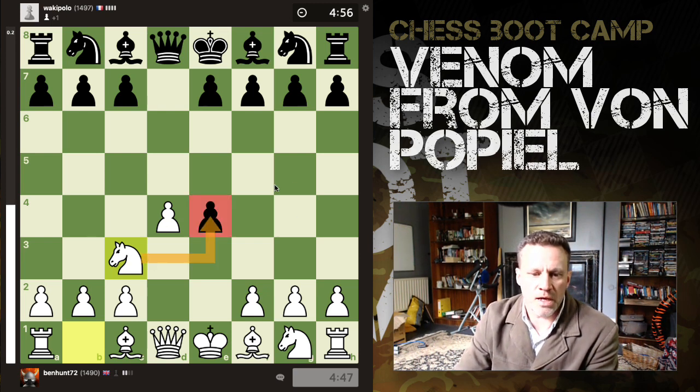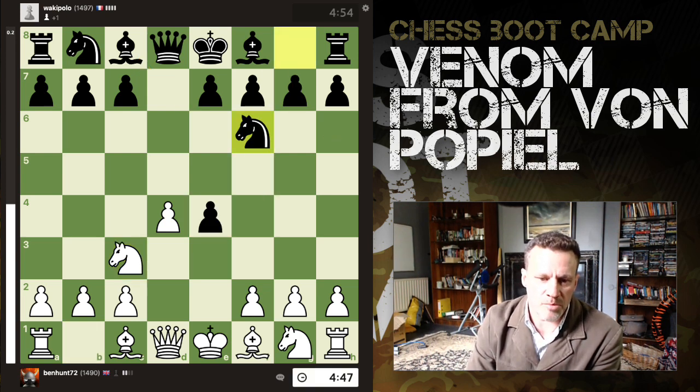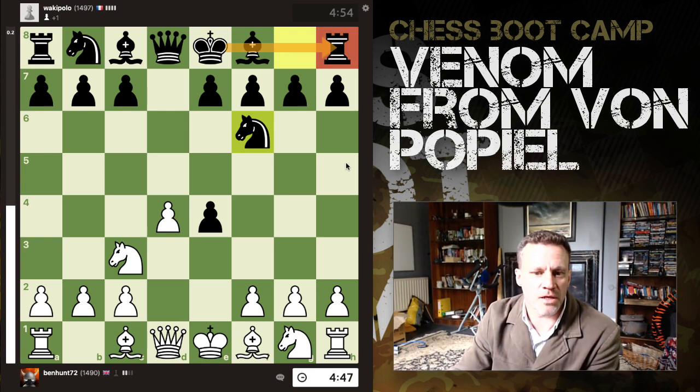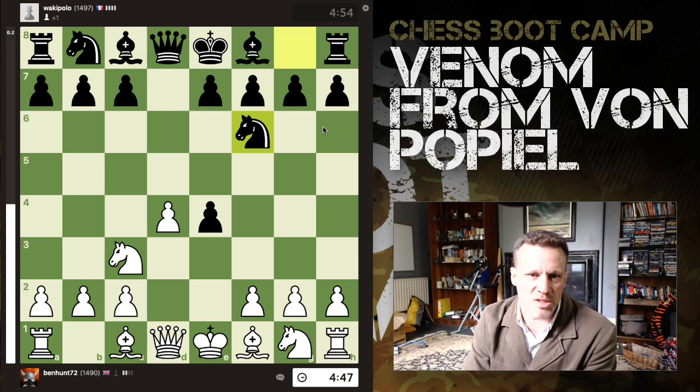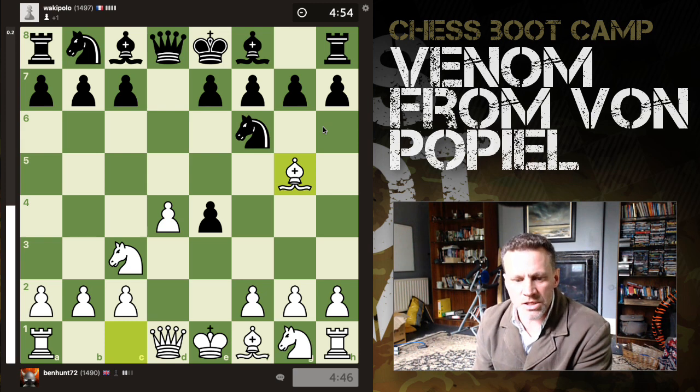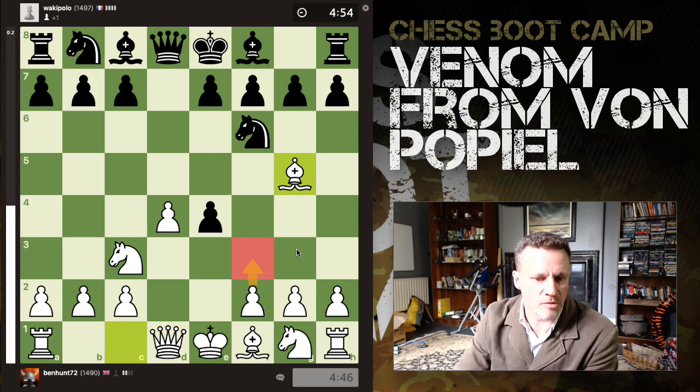So we are attacking this pawn and there are two likely ways to defend it. They can bring out the knight or bring out their bishop. Here they bring out the knight — very natural move, brings the king one step closer to castling, which is not really so much the case on the queenside. The Von Popiel continues with Bishop g5. If you want to stay on the Blackmar-Diemer route, it's f3.